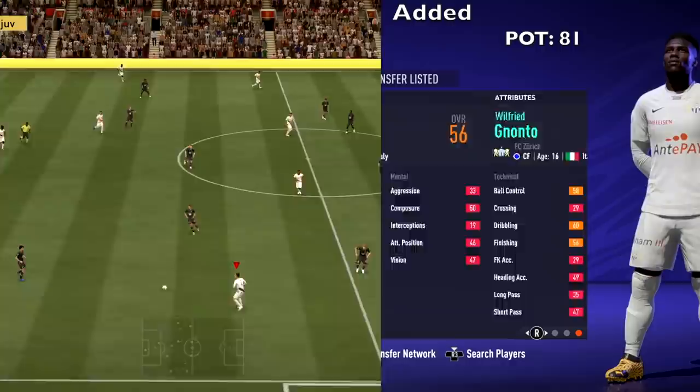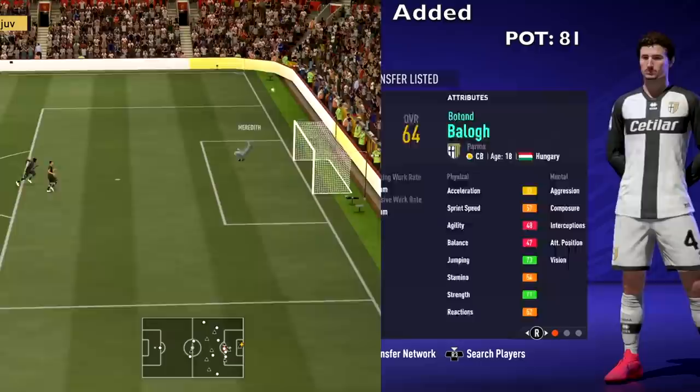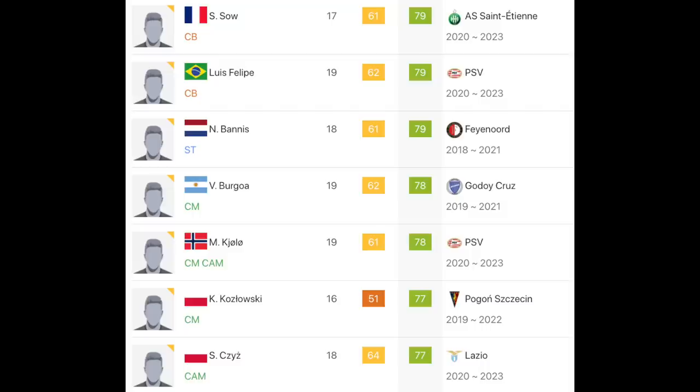Ledesma from PSV — 19 years old, 66 overall, 81 potential. And Balog from Parma — 18 years old, 64 overall, 81 potential. Those were just the main highlights — the highest potential players added. Go to SoFIFA to check the full list.